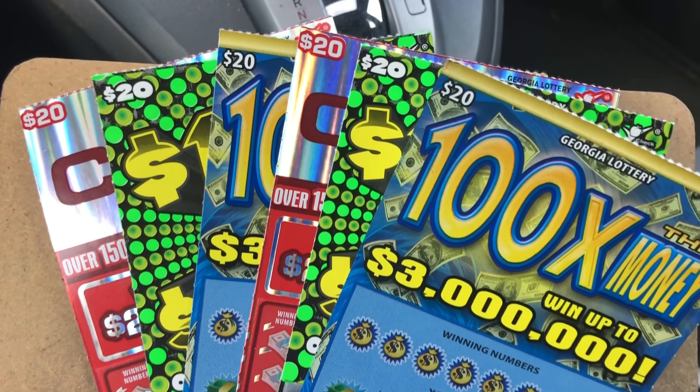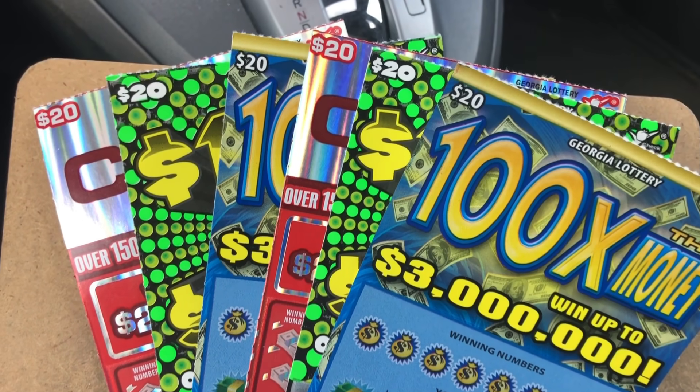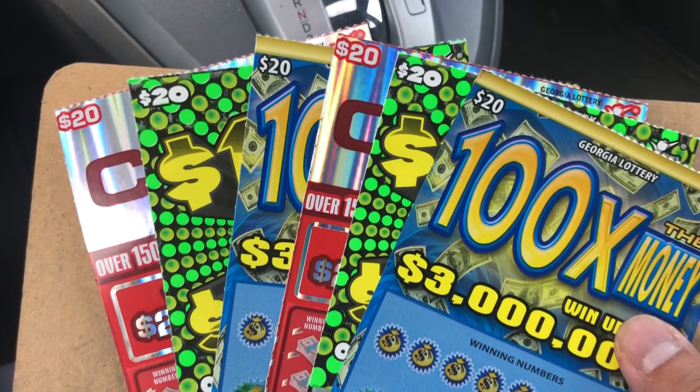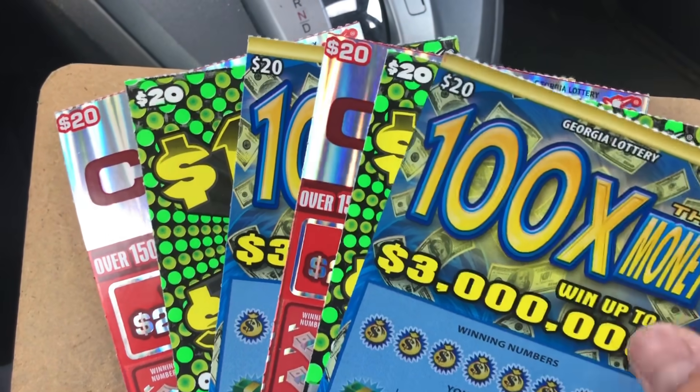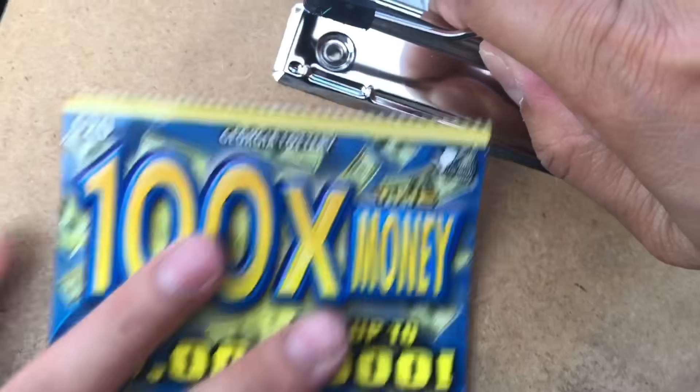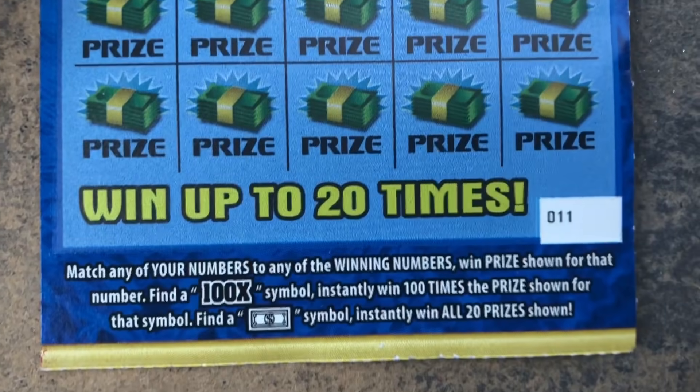Hello my friend, this is Scratch and Fish. I have a $120 session here. I have set up a $20 ticket, and my friend they all different rolls, different books — hopefully we hit something okay. Hundred, that the money, hundred.